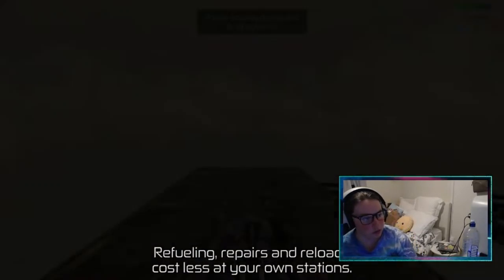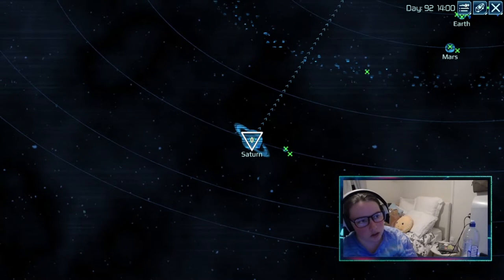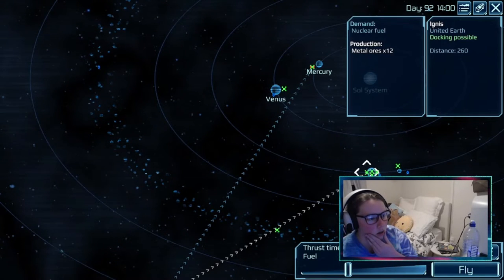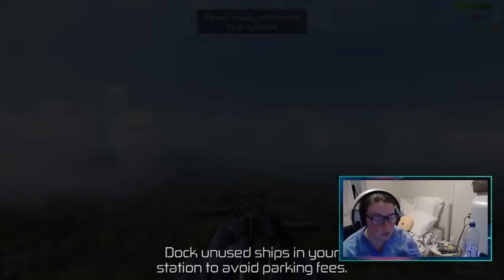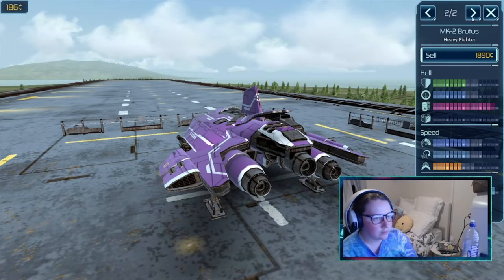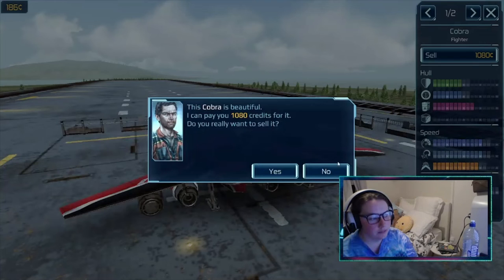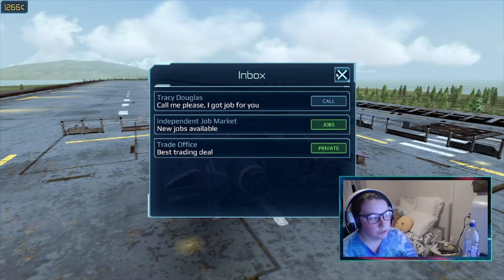I'm gonna go over to Earth — the other one's over at Earth isn't it? Yeah, Green Farm which is Earth. We're gonna go over to Green Farm and sell our other little fighter. We're only selling it because we really don't need it anymore — it's a better option to keep your options open.